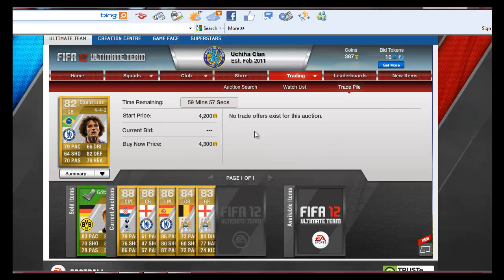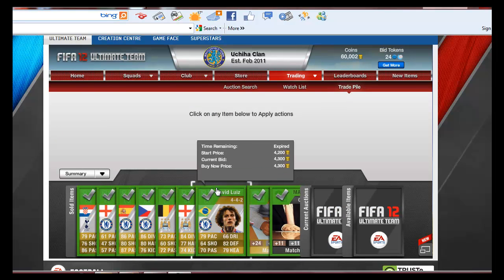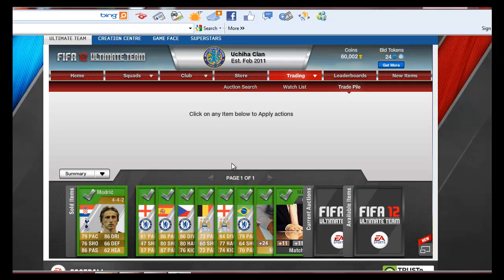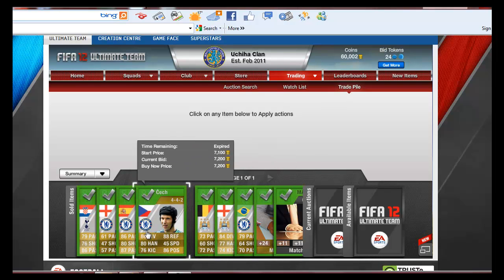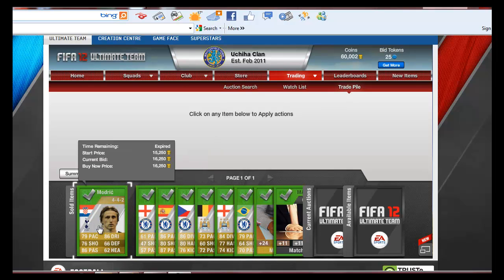Join us again when everything sells. And we're back and everything's sold — very nicely! I only had to relist Terry and MATA, and I only brought them down by maybe 200 coins each. But I'm still making profit.